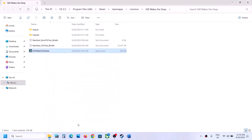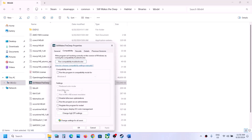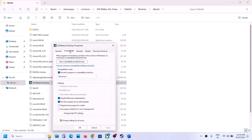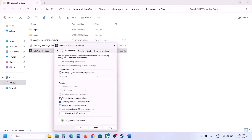If still not working, open the game's Habitat folder, then open Binaries, then Win64 — there you will find another game exe file. Right click it and apply the same steps: run as administrator, try Windows 8, try Windows 7, and try disabling full screen optimization. If none of those work, uncheck all those boxes on both exe files, hit Apply, click OK, and launch the game again to check.